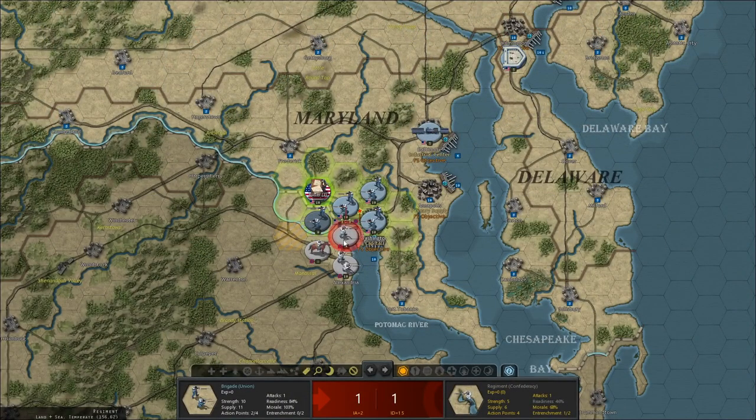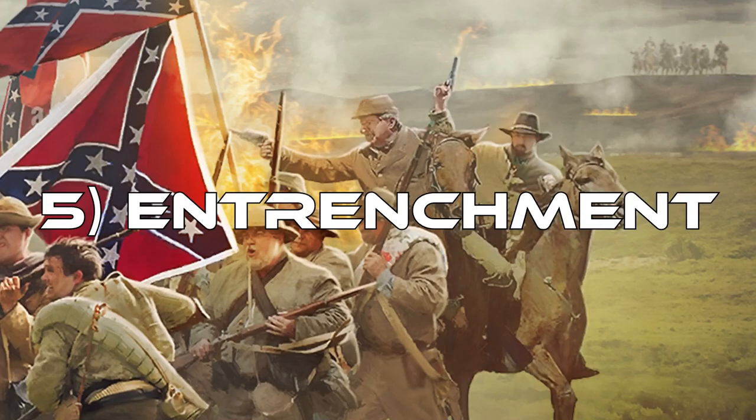So, the keywords: when talking about attacker losses, you care about experience — the higher your experience, the less losses you take as the attacker. When looking at defender losses — how much damage you'll do — you care about your attack type value and their entrenchment. This is a great segue into entrenchment, because there's more to say about it.